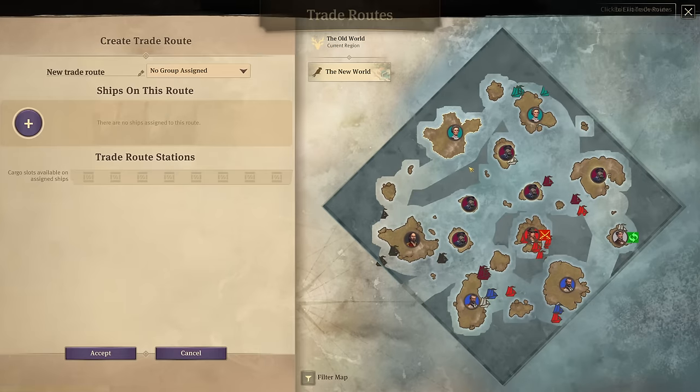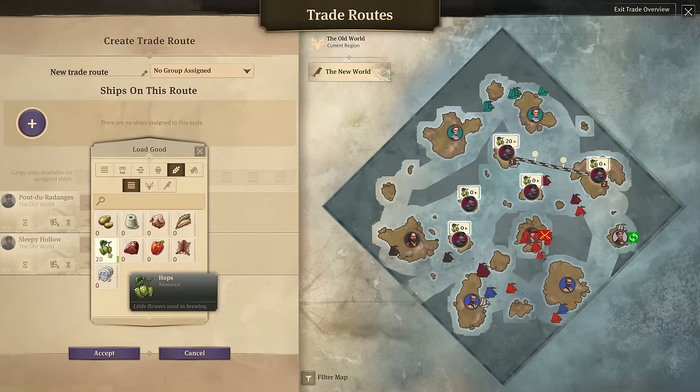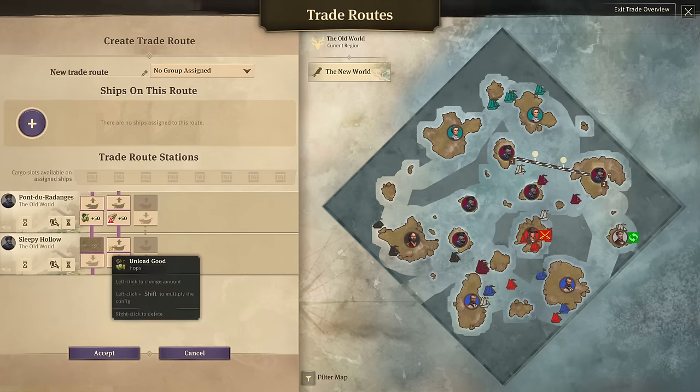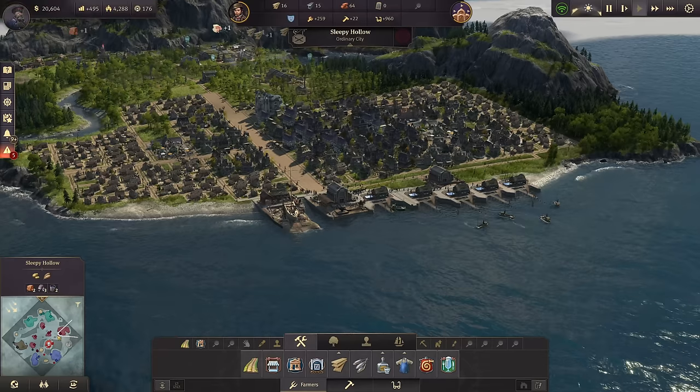Let's go ahead and create that trade route - Pond to Sleepy Hollow. We're going to take a low amount of hops, really, because hops is a low volume product. We also take some timber, and the schooner will be fine for that. Future Storm is already waiting for the task.